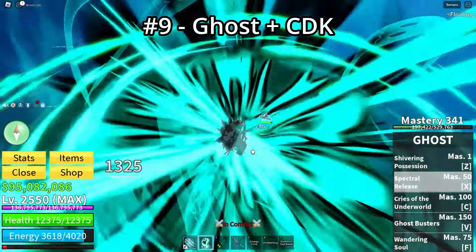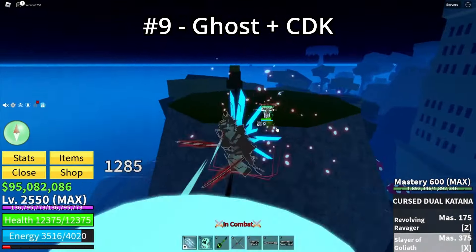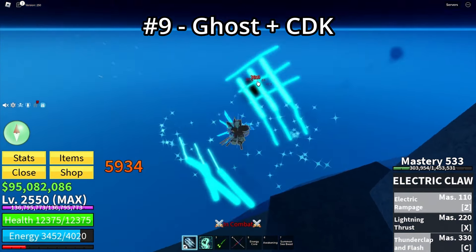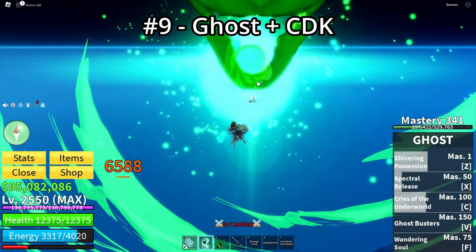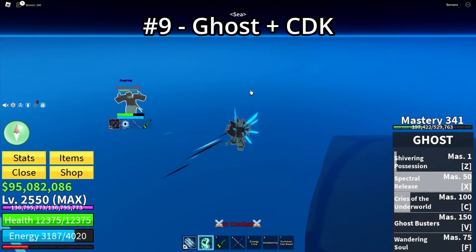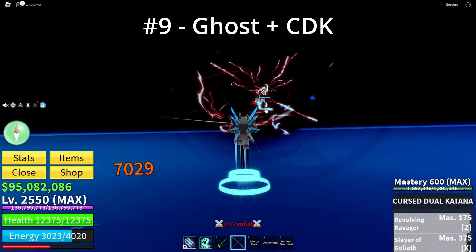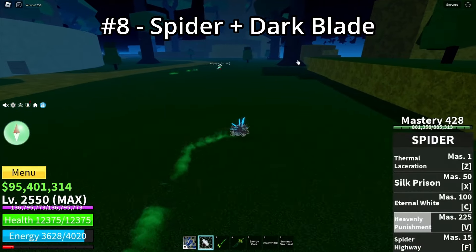You can also use Ghost V to confuse your opponents and deal extra damage with the Ghost moves replicated, and do extra stuns. You can also make the clones deal damage while you stun your opponent, which is also quite OP. That was the number 9 spot.